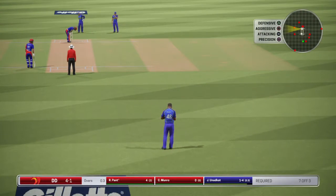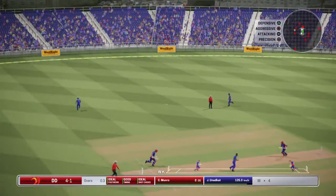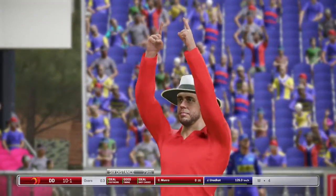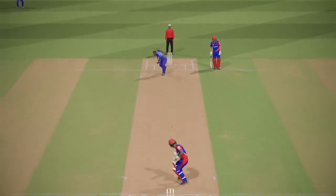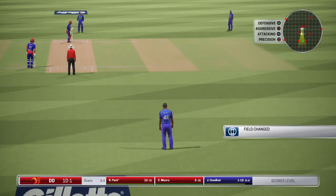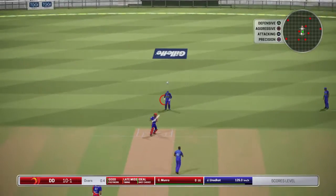Seven needed from three deliveries. What does Pant do? He walks down the wicket and clears the fence — it has gone for a six! Rishabh Pant has tied the game! Look at that dance down the wicket, perfectly timed over the boundary for a six. Scores are level with two balls to go — only one needed for Delhi to register their second win.